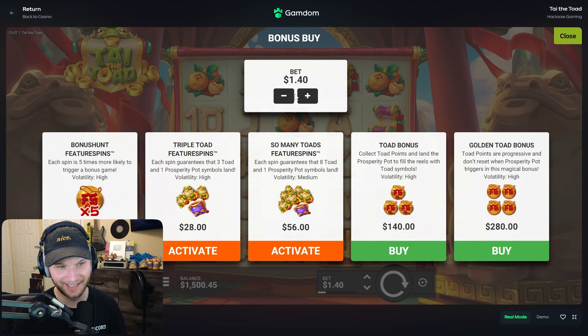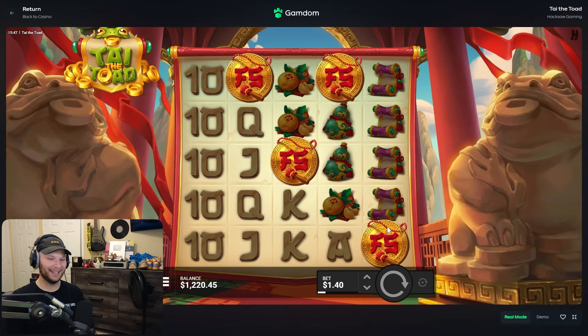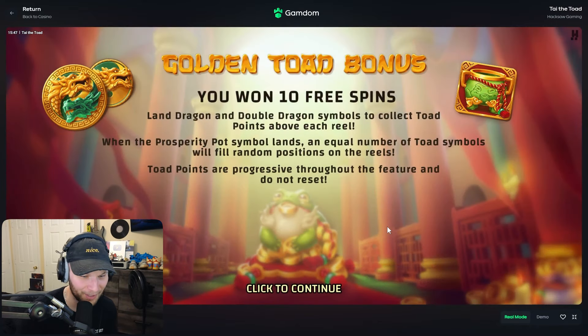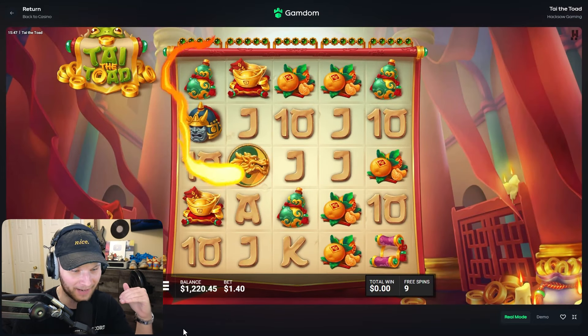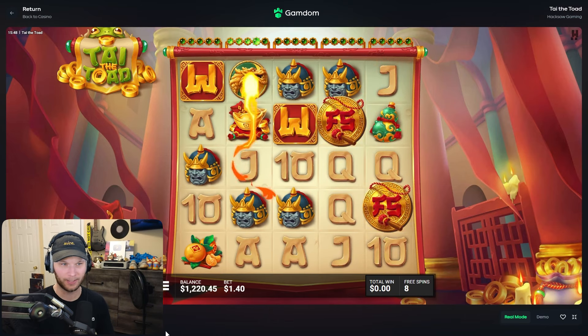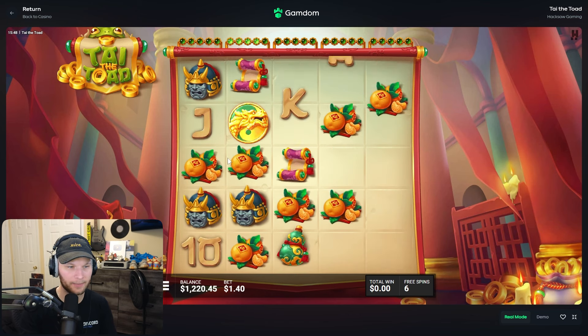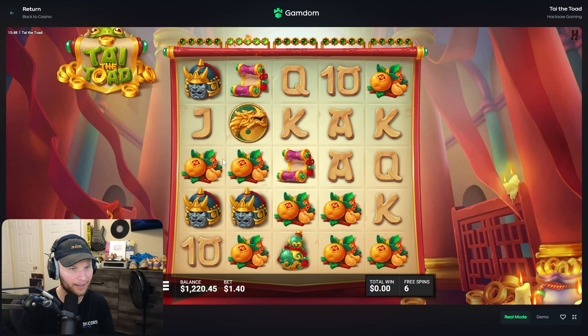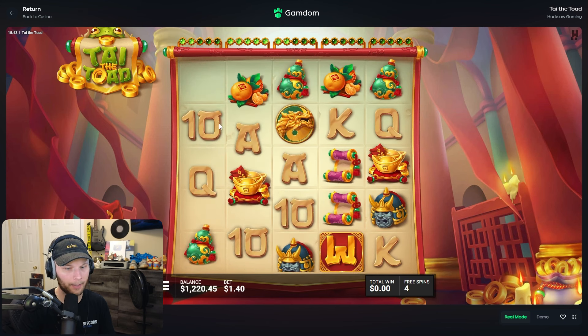Let's drop the bet size. Another $280 buy. When you do those bonus hunt feature spins, it's like you either get in four times in five spins, or you do not get in for hundreds of spins. It's three times the extra price too, and I'm just not feeling the luck.